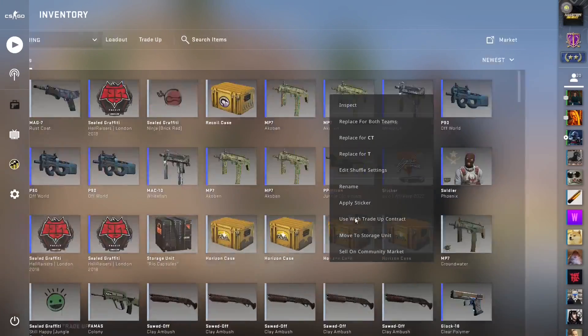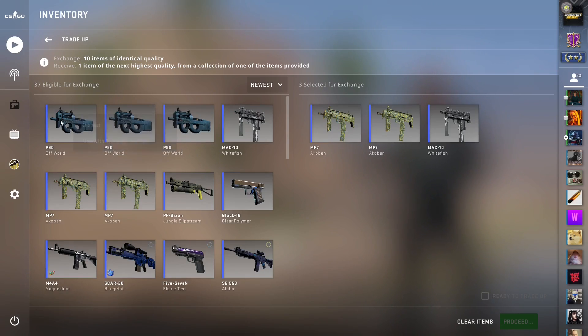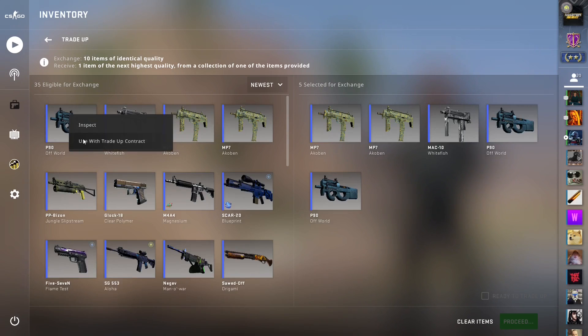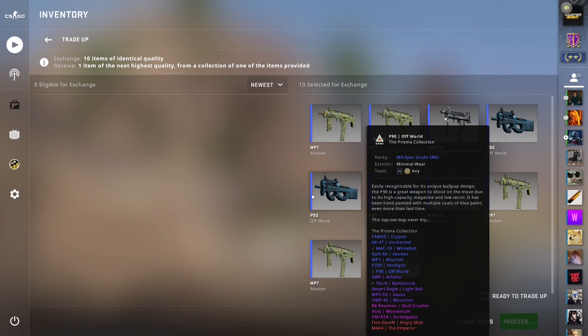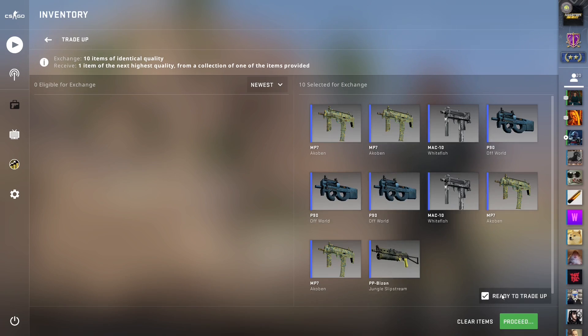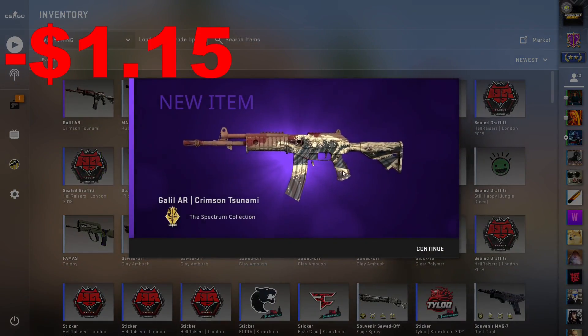Here we are hopping into this trade-up. A lot of these prices have gone up because of Counter-Strike 2, so this is a great time to hop into trade-ups if you have not already. We're really looking to hit something, especially from the Prisma collection, but hopefully that Op Aetheris. Let's see it. That's not a great start.